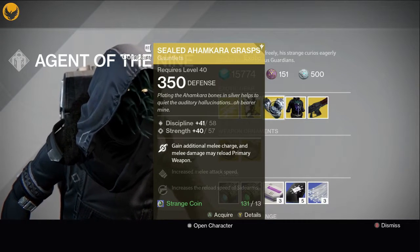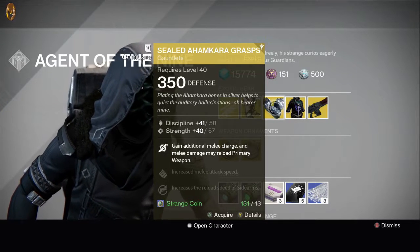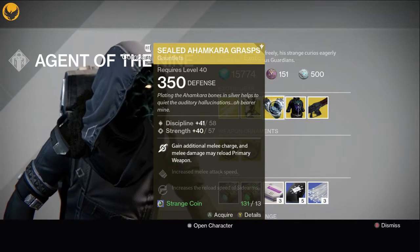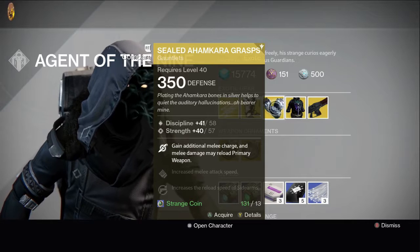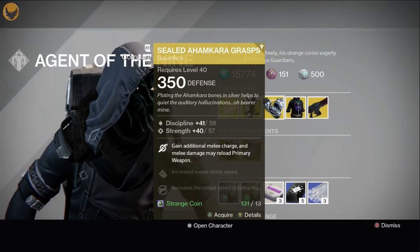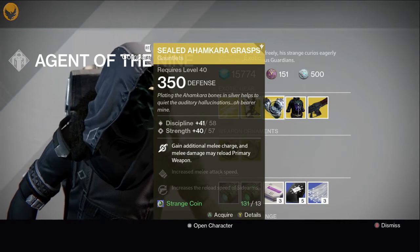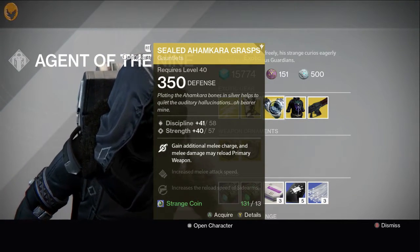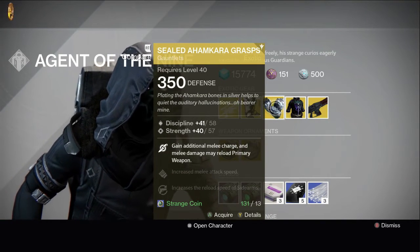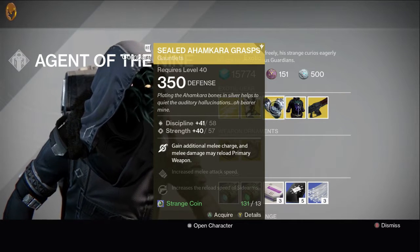Now these — Stonecoagula Grips — give you a double smoke grenade or additional melee charge, and whenever you get a melee hit, sometimes your primary comes back automatically reloaded, which is pretty cool. I love these on my Hunters. These are 99% stat roll on discipline, so it's basically as close as you can get to that Tier 13 build that try-hards like to get.